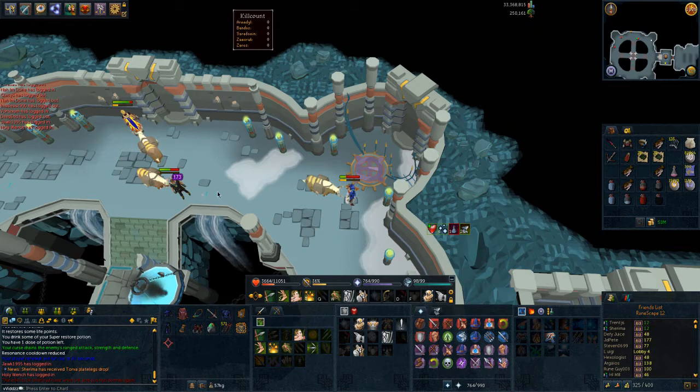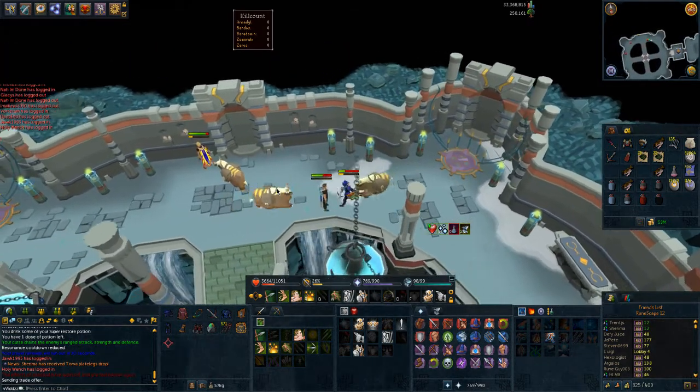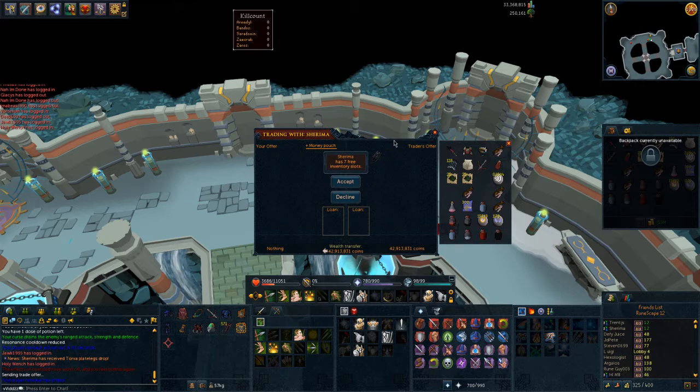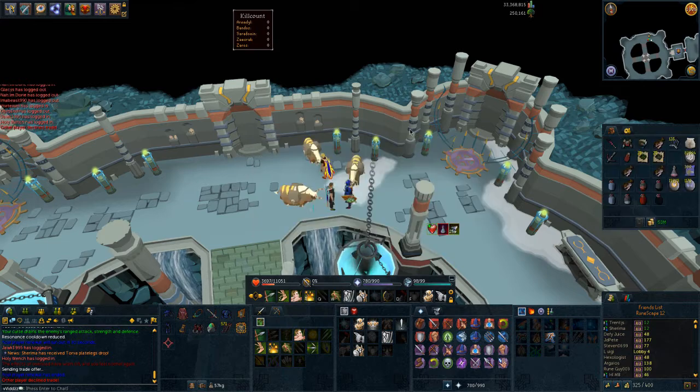Shurima has received two overplate legs drop. Let's have a little look how much it is - have a little look at the split. It's like 14 mil a piece, I think. Around 14. Well, it's not too bad I guess. First drop at Nex in a little while.